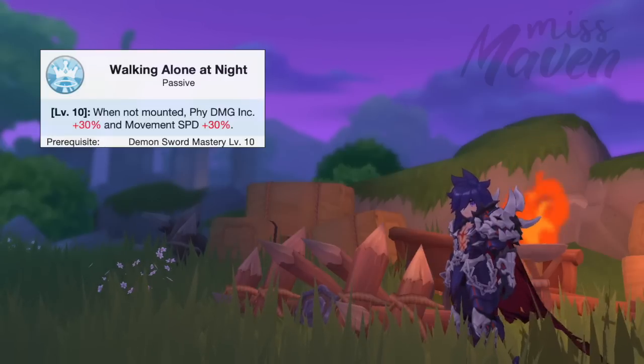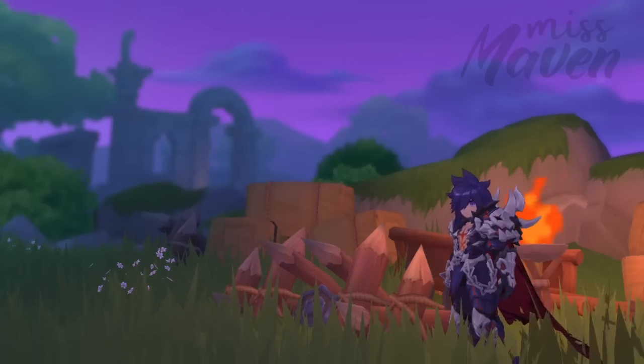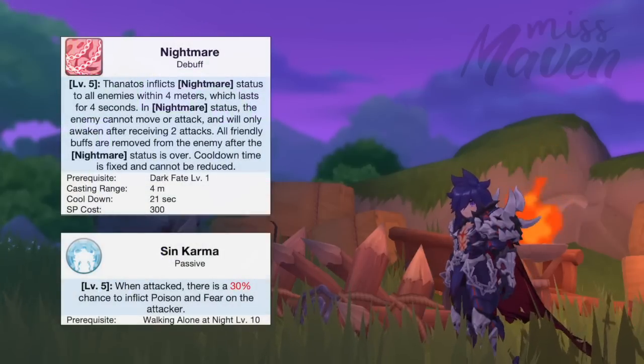Let's take a look at the other passive skills of Thanatos. First is Demon Sword Mastery which has a 50% chance to completely block damage from enemies and boosts Magic Attack by 10 points for every point of int. And second, we have Walking Alone at Night which grants an additional 30% physical damage and 30% movement speed when not riding a mount. If you only have a 25% move speed mount then you'll walk faster when not mounted. The last two skills, Nightmare and Sin Karma, are more useful in PvP since MVPs are immune to status effects.